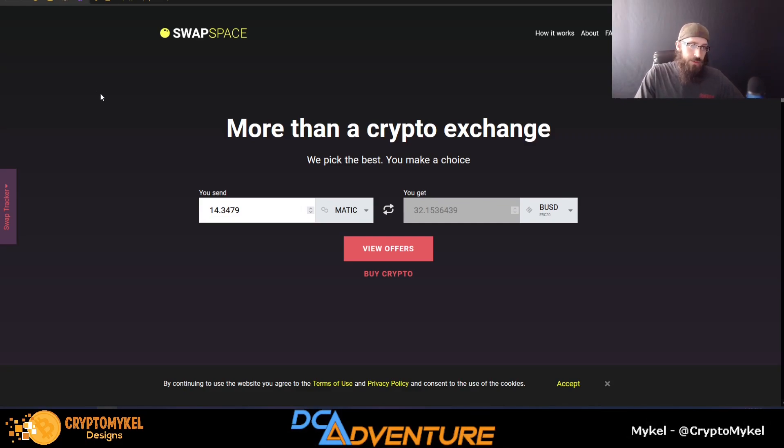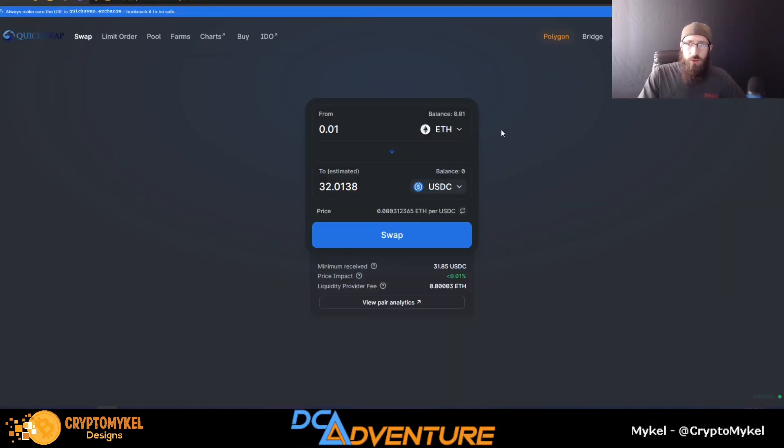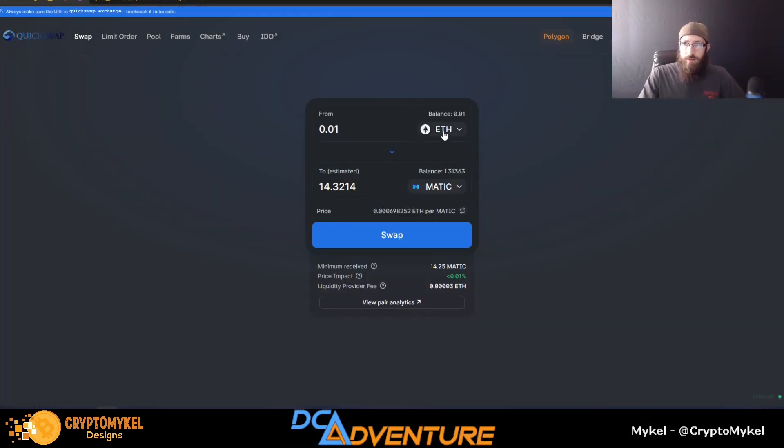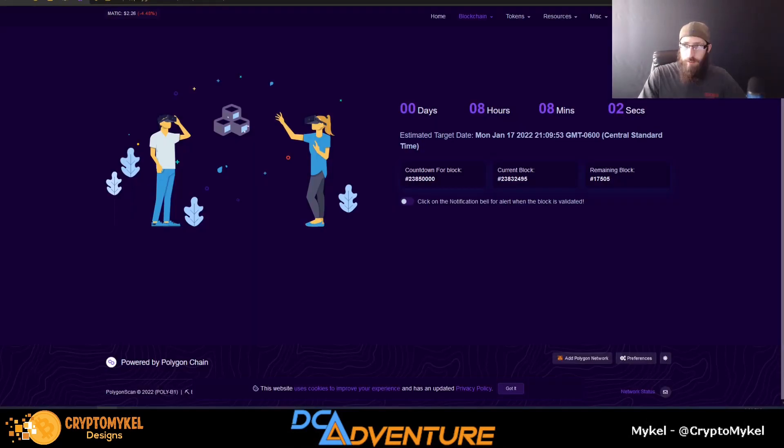This is an updated guide of how to get off of Polygon — whether you need to get to Ethereum, Bitcoin, the Ronin network, etc. We did use QuickSwap to make sure that you have Matic, because you cannot send WETH directly. Make sure that you do that very first. There's also an EIP-1459 upgrade coming for Polygon in about eight hours as of the time of making this video, so this could have some issues coming up with that.